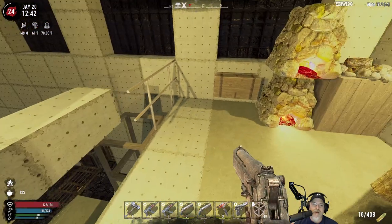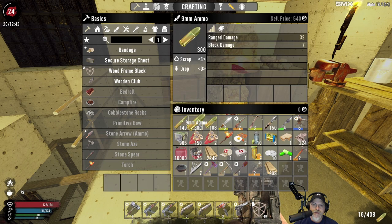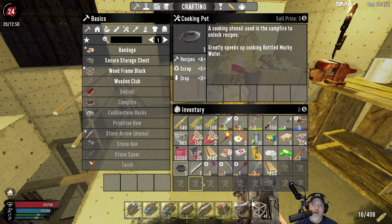I need to conserve ammo and stuff like that. Speaking of which, we do have a full stack of 7.62s, a full stack of 9mms plus another 108, and a full stack of shotgun shells. We've got 10,000 gas — a full stack of gasoline finally, from all the cars I wrenched. We're going to take the sham sandwich and a vitamin with us, and we'll still have two bacon and eggs and six cans of sham for food along on the road. I'm taking a cooking pot with me too.